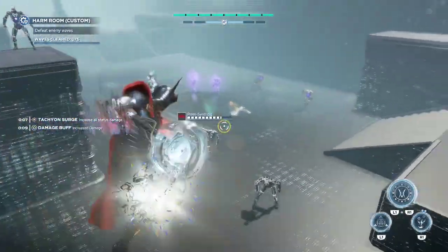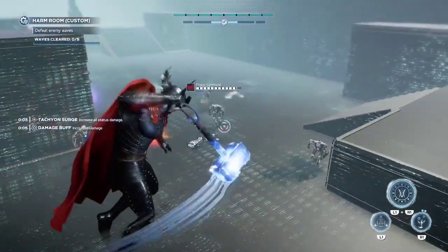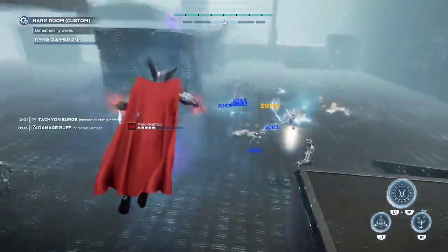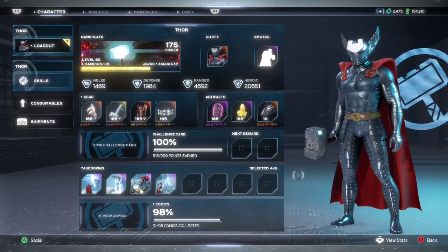Post patch Jane Foster, they have taken away the guaranteed crits from the critical throw. You'll see I'm getting some crits, but they are not guaranteed crits like they used to be — including the lightning. So this was a stealth nerf to Thor; this was not in the patch notes, not in anything.